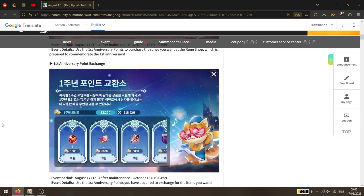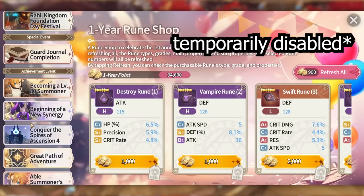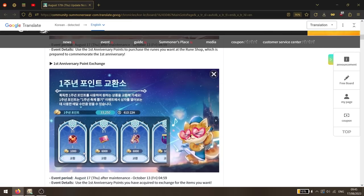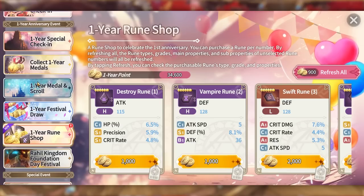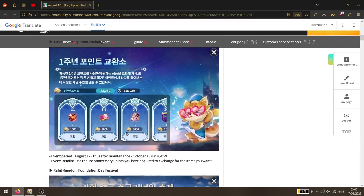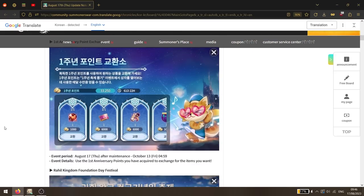We also have the first anniversary point exchange, which should be available now. However, the exchange shop doesn't seem to be open yet for whatever reason, so we'll have to skip it for now. But based on the patch notes, it looks like you'll be getting various rewards that aren't that expensive - legendary light and dark skulls for only 6,000 points. You'll most likely have way more points than needed, so this should be very cheap, with leftover points spendable on rooms.